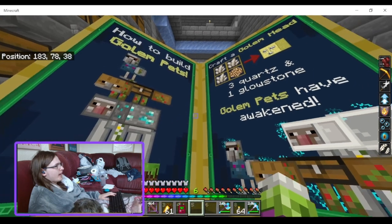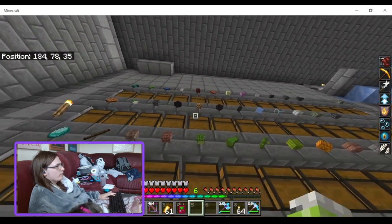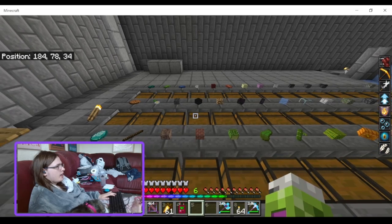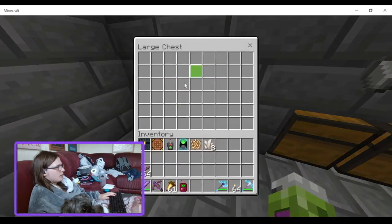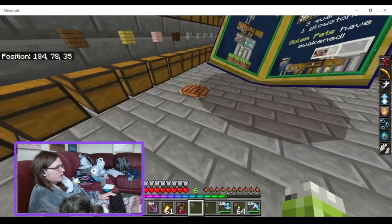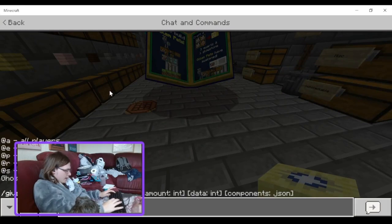It's one of these books — 'How to Build Golem Pets.' Craft a Golem Head, which is three Nether Quartz plus a Glowstone Block. I'll just craft one of these and then give myself a bunch.